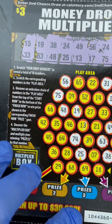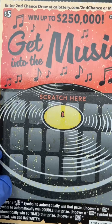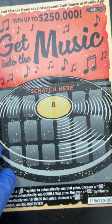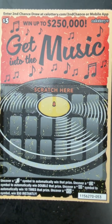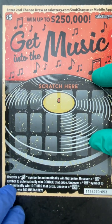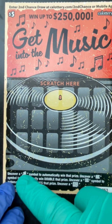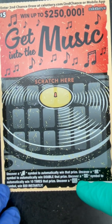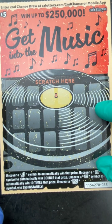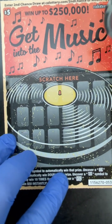We didn't connect those dots all the way down. We'll try again next time — we have a few more of these tickets. Last but not least, this is Eternity Lock's favorite ticket — she's on vacation right now. It's a symbol hunt: we need a musical note, 2x, or 10x. If we uncover a 50 symbol, that's a $50 win.